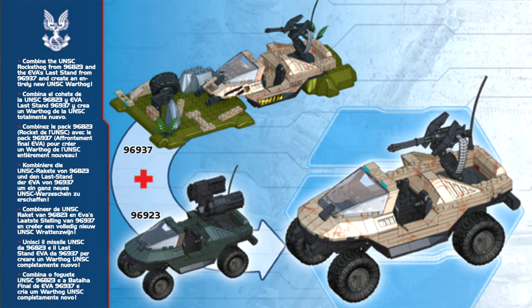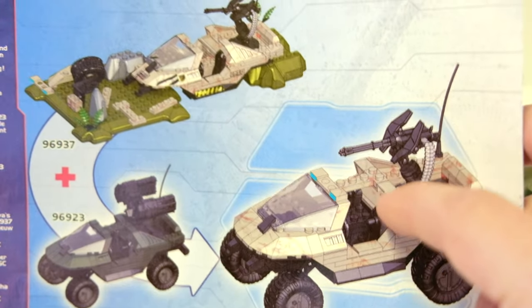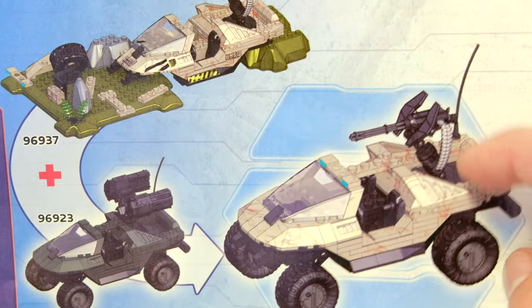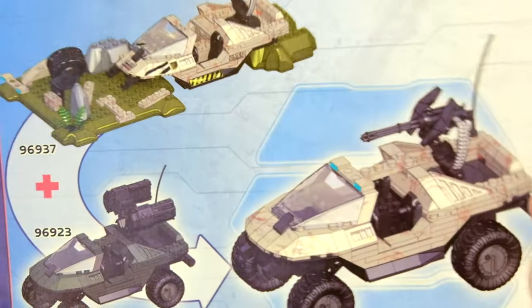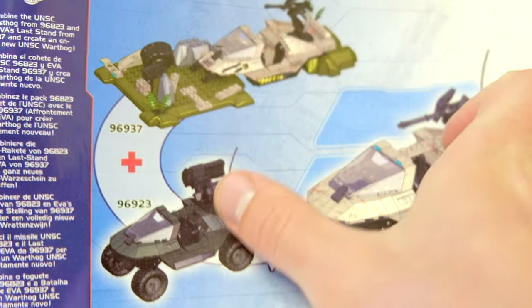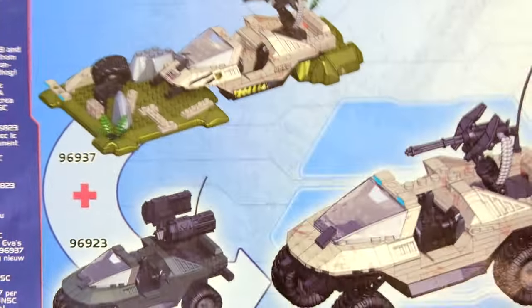So you could switch pieces, pop and swap, and make yourself a Desert Warthog, which people really enjoyed doing. I saw countless of this Warthog online and people still have them in their Warthog collections to date. People really enjoyed the idea of buying two sets and combining them to make this epic standoff. You would buy that Rocket Hog and use the random leftover pieces to make Rocket Hog Last Stand.